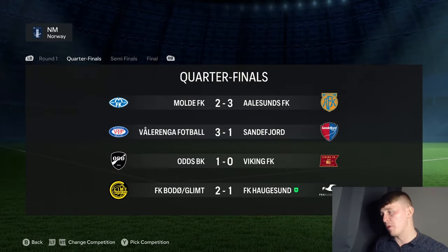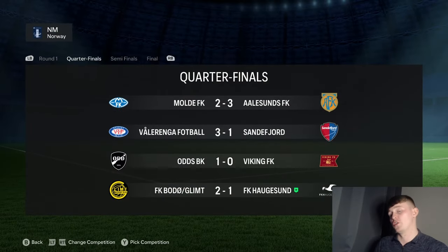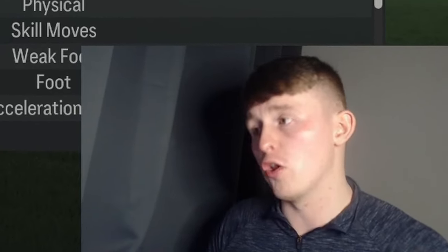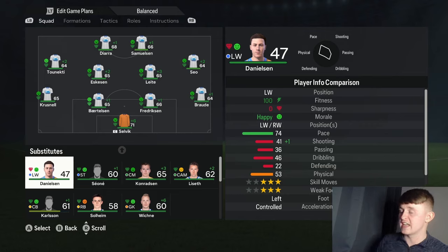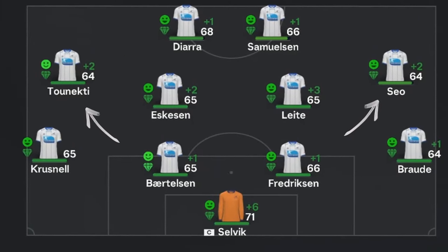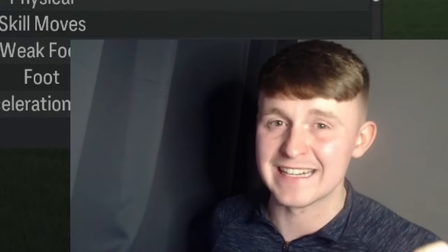In the Norwegian Cup, unfortunately we were knocked out by Glimt in the quarterfinals 2-1, but once again a fantastic first season as Haugesund boss. The team has had some really good growth across the pitch — we now have a 71-rated goalkeeper in Selvik, and Diara has grown to 68-rated. The squad's looking really good heading into Season 2, but we definitely need to improve our wingers as they are falling behind in overall rating. So a new right midfielder and left midfielder are definitely on the cards in Season 2.